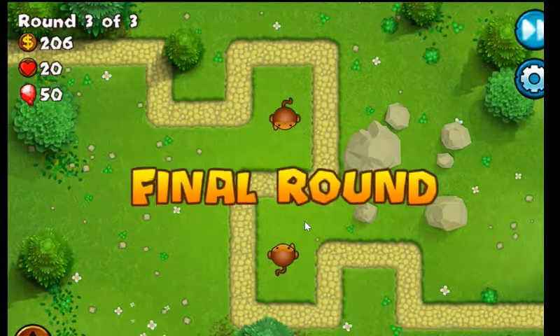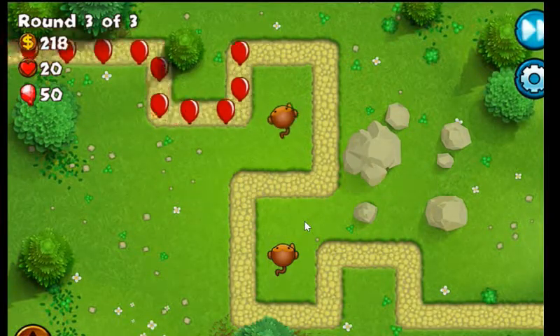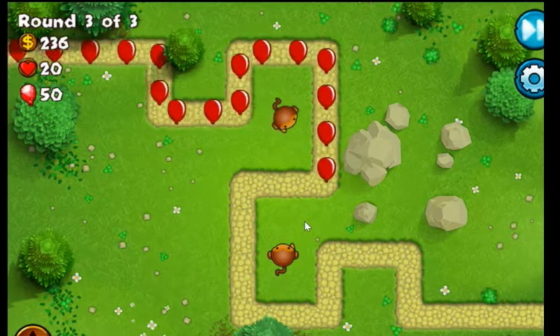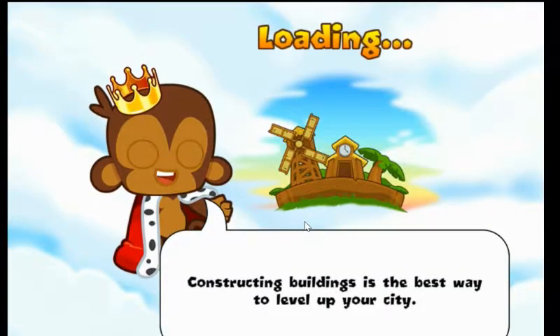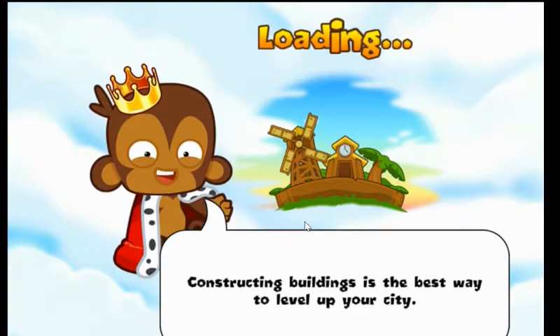Two is sorted. Oh yeah, maybe the second monkey. Okay, constructing buildings is the best way to level up — I think that's just a tip stamp.